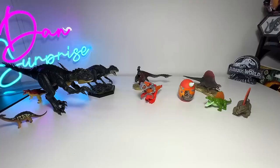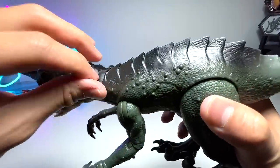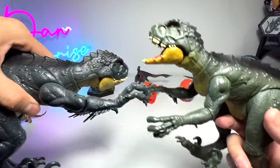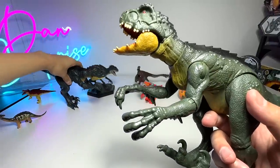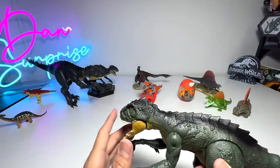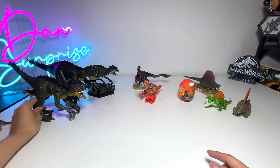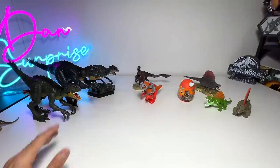Let's move on to our next Scorpius Rex. This one actually came along as a set with a Kenji figure. You can see this figure is different from the previous Scorpius Rex - this is actually green in color, slightly smaller, and doesn't have any sounds. In case you guys haven't watched Camp Cretaceous, there were actually two Scorpius Rex in Camp Cretaceous, and I think they fought each other, which was a very exciting battle scene.